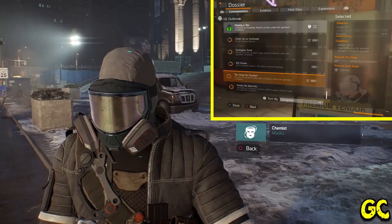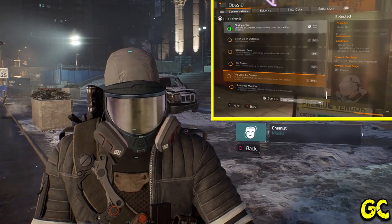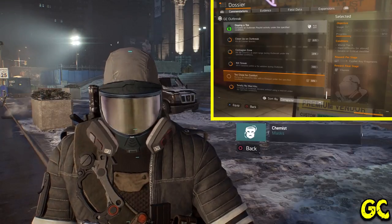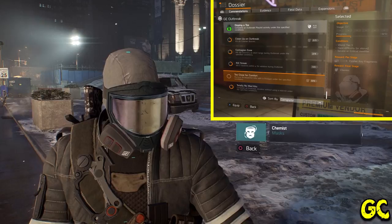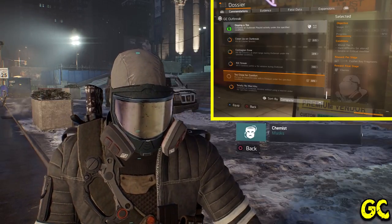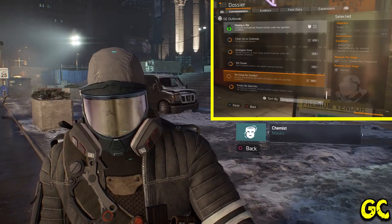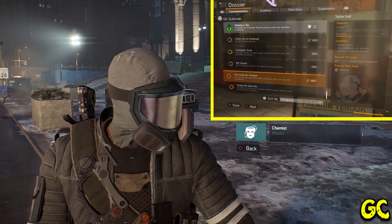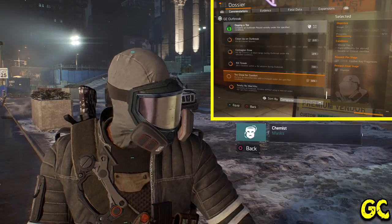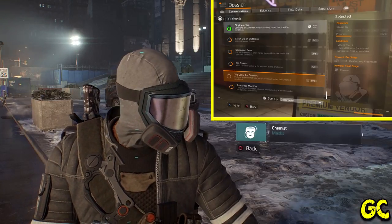The Chemist mask is back to Outbreak — you can only get it during that global event. It's attached to the 'Too Close for Comfort' commendation. I haven't got the commendation details precisely, but it involves performing headshot kills with a shotgun. It's not entirely clear whether it has to be the co-op style kills where a teammate hits the headshot first and you make the enemy explode, but either way it's going to be a very easy mask to get. You'll need to be on World Tier 5, Hard or above difficulty, during Severe or Critical Outbreak, so it does have to be done on the playlist missions.